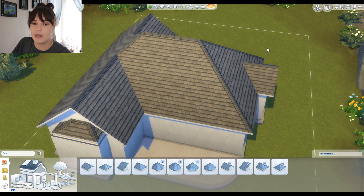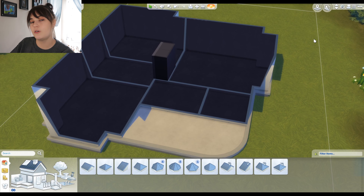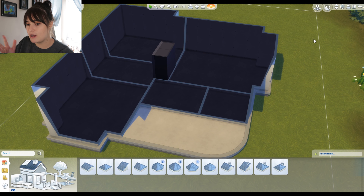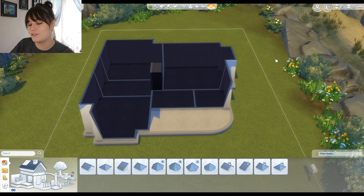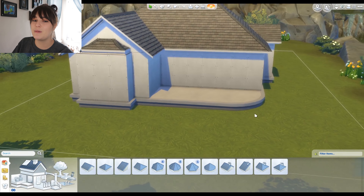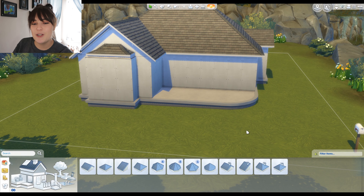I saw Plumbella do it and I was like, we're gonna do it too. I already built a shell because y'all don't want to sit here and watch me figure it out — it took me 20 minutes just to build the most basic shell because I didn't have a layout to go off of. We're going to start with the outside; I'm not going to go too heavy on landscaping, this is mainly just so I have windows and doors for the outside.